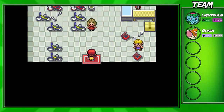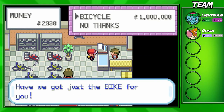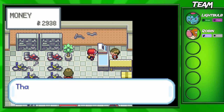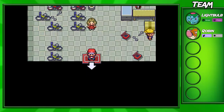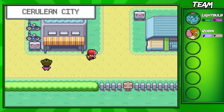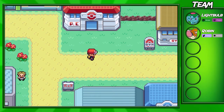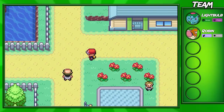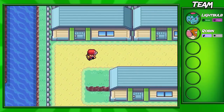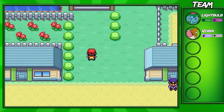I'll show you guys what happens when you come in here. If you talk to this guy, he'll ask you to buy a bike for $1,000,000, which obviously isn't possible because you're only able to carry $999,000. So you can't do that — you have to come back and give him a bike voucher. I'll see you guys in a bit after I heal up my Pokemon and get some items. Okay, I am back and we're going to do that battle now. I did some level grinding as well. Robin only went up one level, but that's really all we need.